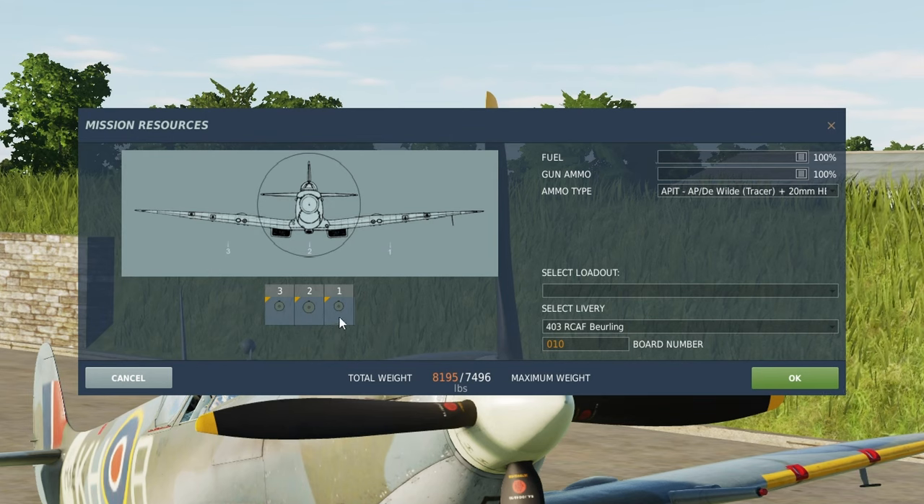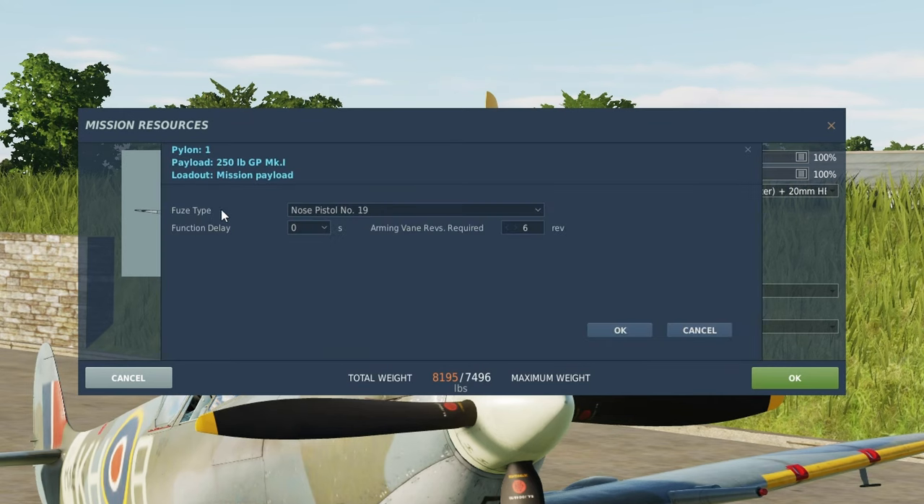In the rearm menu, I want to call your attention to these little orange triangles in the station windows. If we click on these, this will take us to our fusing. We have a pair of fuses to choose from — the nose or the tail pistols. Either one works; I haven't really noticed a discernible difference between them. The more important settings are the function delay, which you can set in seconds: either instant, one second, two and a half, 12, or 15 seconds. So once the bomb impacts, the fuse gets started and will detonate either instantaneously or with one of these delays.